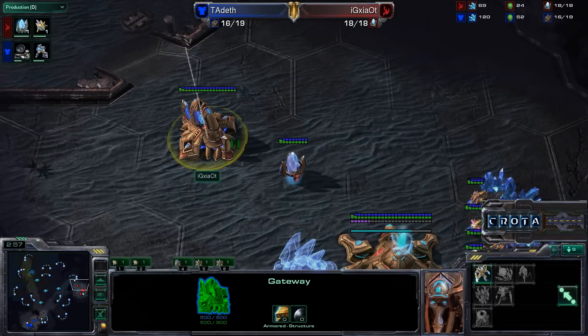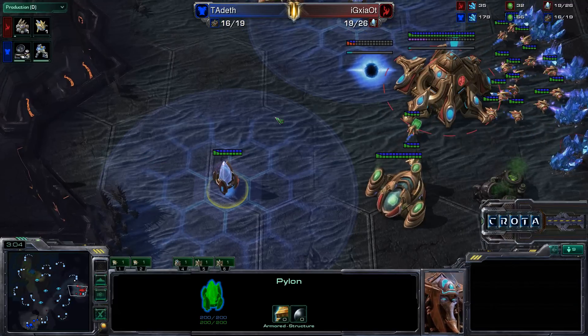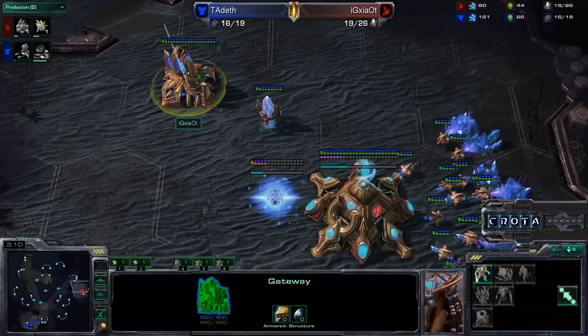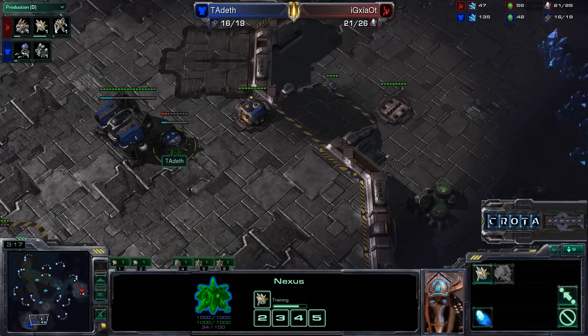Protoss versus Terran is definitely one of those matchups where it really relies on you and your opponent trying to figure out what each other will do — more of a reactionary matchup as opposed to any of the others. There are vents over here, so we'll see if those come into play later. Looking into Shao Ti's base, he does have a gateway with a Cybernetics Core now coming in, and an additional pylon down over here — so it is going to be a 2-gate build already. The key question will be what Shao Ti is going to follow this up with.